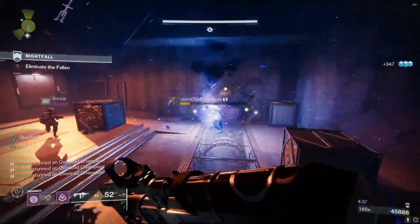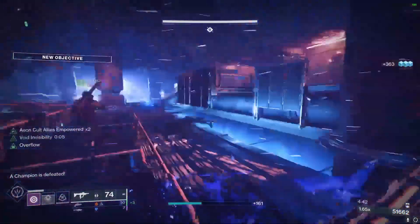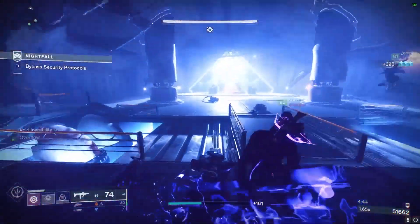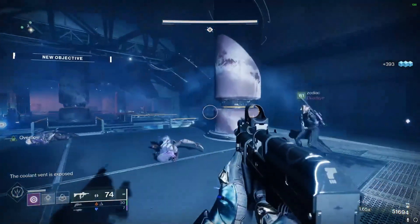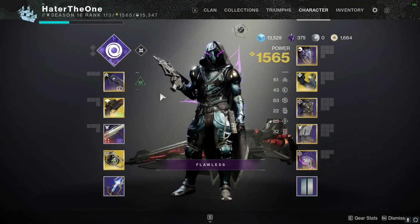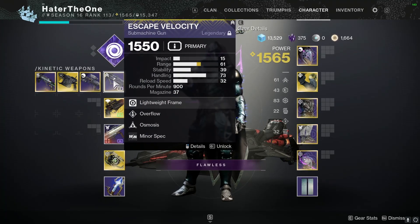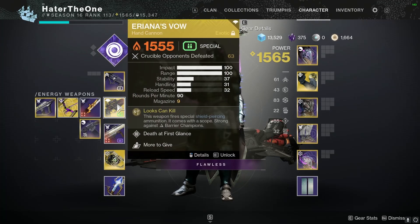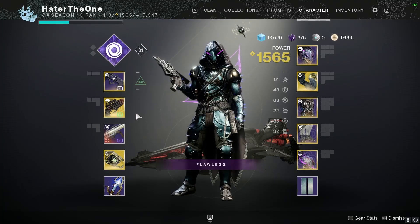Now that we've broken down the subclass, let's talk about the loadouts, armor pieces, and mods. For the Fallen Saber nightfall specifically, there are both Overload and Barrier champions at the same time, so I'm using Escape Velocity with Overflow and Osmosis, Ariana's Vow to deal with Barrier champions without extra mods, and a crafted Palmyra-B with Explosive Light and Autoloading Holster.